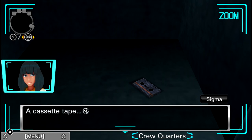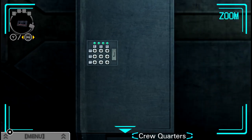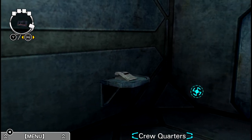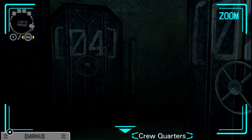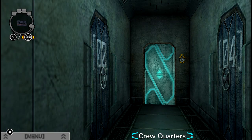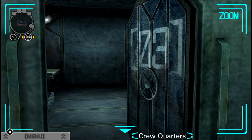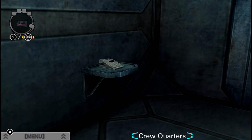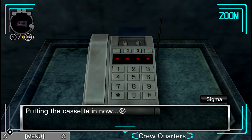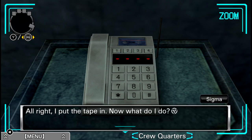There's something in there. A cassette tape. Small cassette tape. Alright, so we need to go back to the other room that had the open cassette tape and play it. Putting the cassette tape in now. All I have to do is close the lid. Alright, I put the tape in. Now what do I do? I want to hear what's on it.